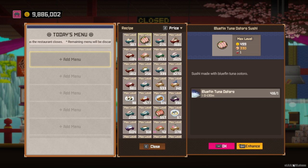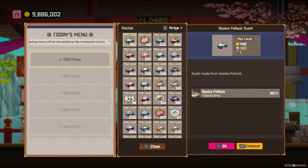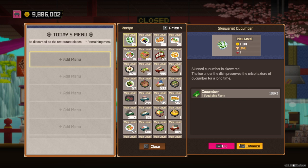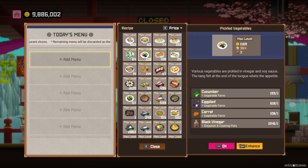Tuna, weirdly enough, has three sections of fish that all sell differently. But I imagine it's very much the same in real life, where apparently Tuna is a very sought-after sushi fish. A lot of people... Tuna Sushi goes for a lot of money if you've got the good sections.